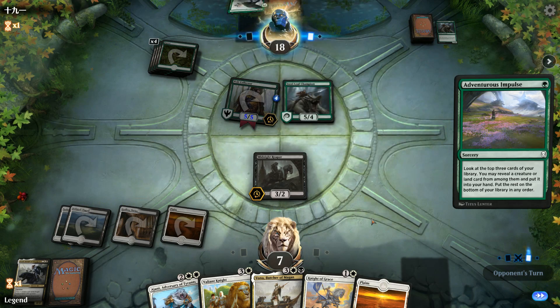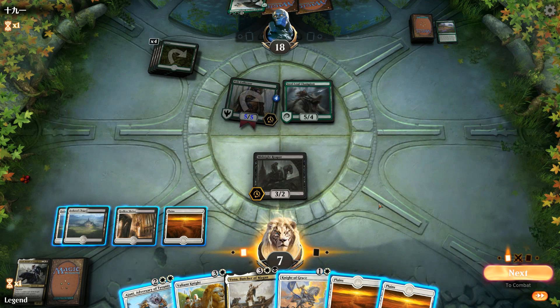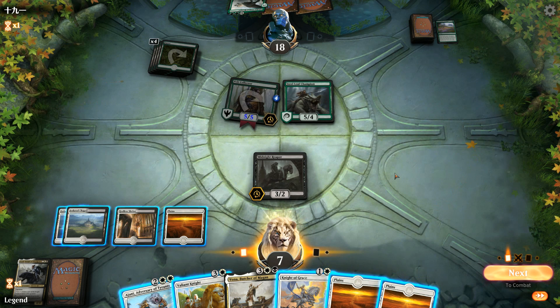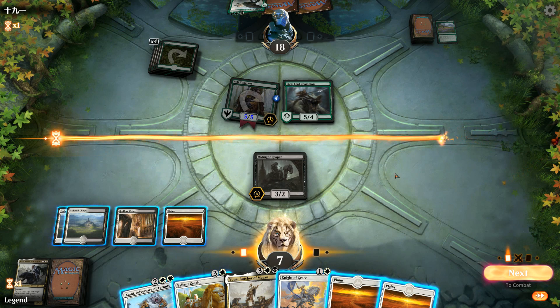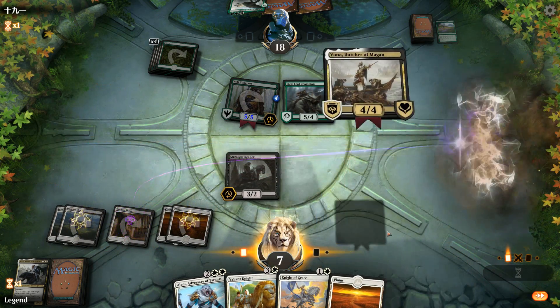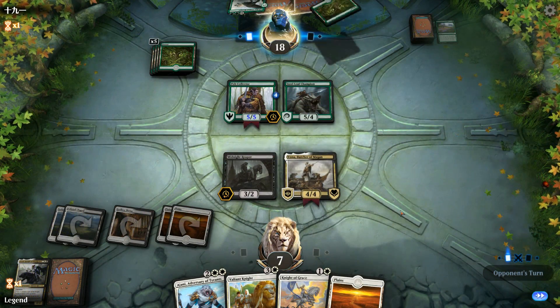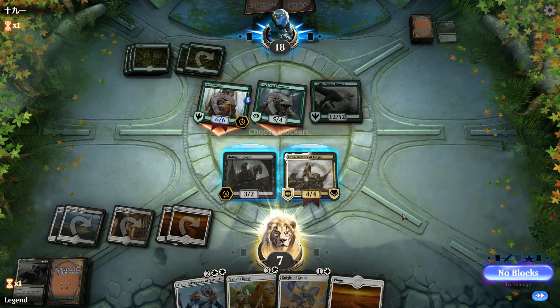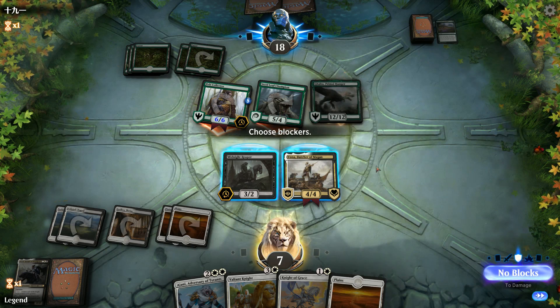Opponent picks up Ghalta. We need to get rid of it — Vona could do it, but we don't have enough life to pay. Midnight Reaper can chump the Champion but we still take trample from a 6/6 Pelt Collector after Ghalta enters. We double-block Steel Leaf, opponent takes out Vona. We gain 4, take 6, and draw into a Mortify.